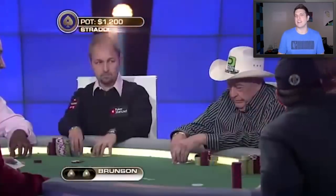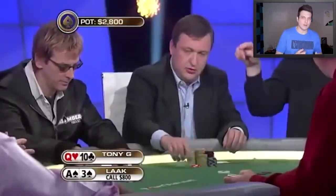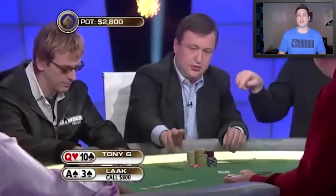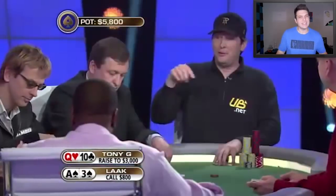Our hand begins at 400-800 with Phil Hellmuth complaining about a bad beat — it's nice to get to the human side of Phil every now and then. Phil Locke decides to limp into the pot with ace-3 suited, and you guys know the drill by now: you should never be doing this first into the pot unless it folds to the small blind. Tony G is on the button here with Queen-10 offsuit and decides to go ahead and isolate Phil Locke's limp. I can't say I'm a huge fan of this.